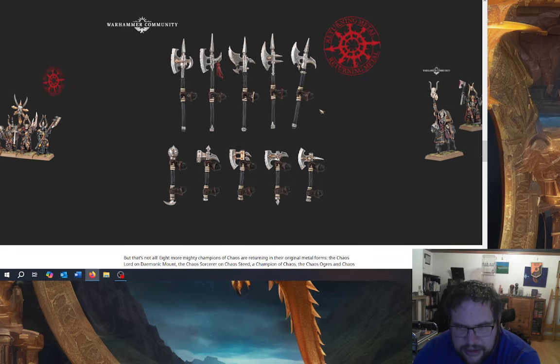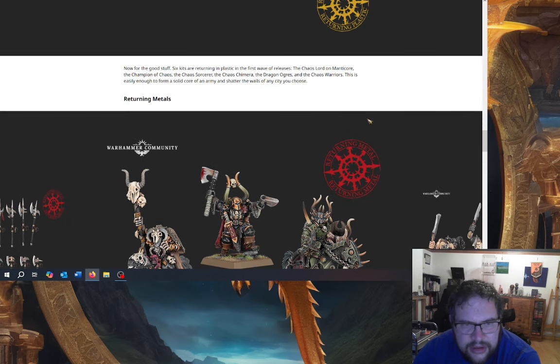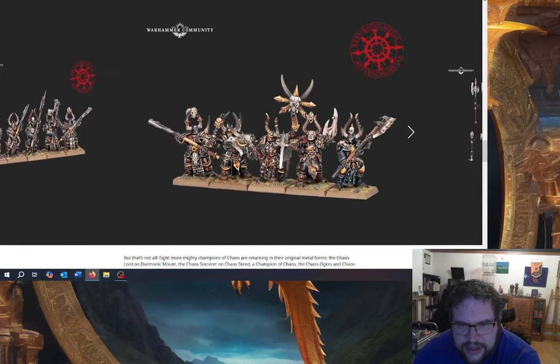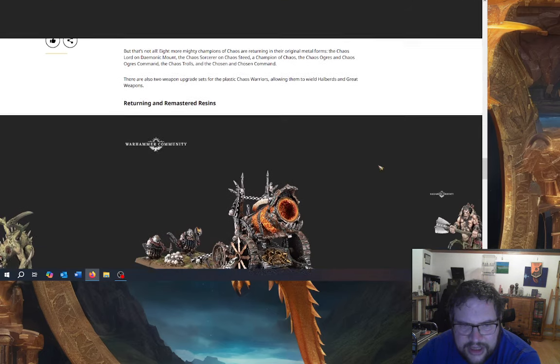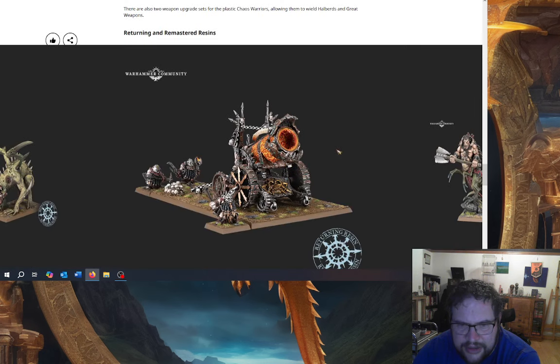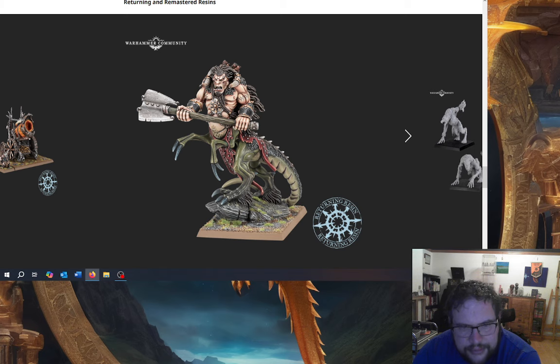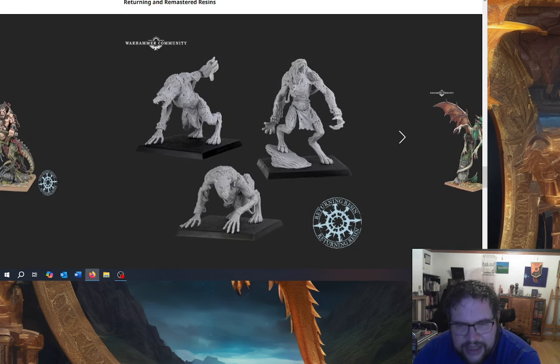But that's not all — eight more Mighty Champions. These are all metal models. Now this, currently when it was out for Age of Sigmar, was a resin model, so it's interesting that they've gone from metal to resin and back to metal with this one. These are all returning metals, and then we've got returning and remastered resins. The metals they've not done anything to; these they've remastered to make them work better. The Hellcannon is such a lovely kit — the problem is the rules for it are awful. You've got absolutely no reason to take it. We've got the Shaggoth coming back as a resin. Skin Wolves are back.